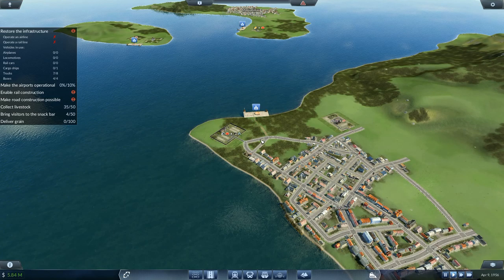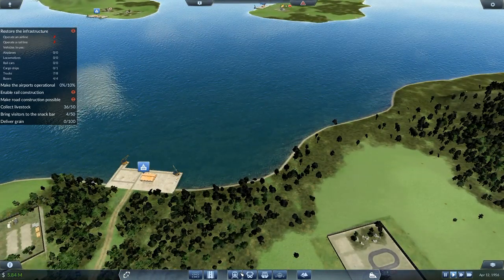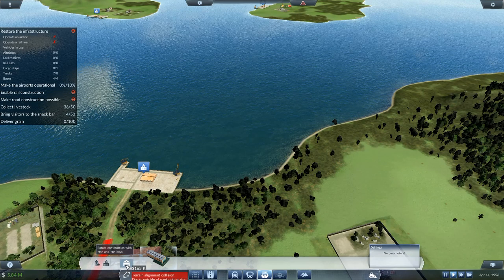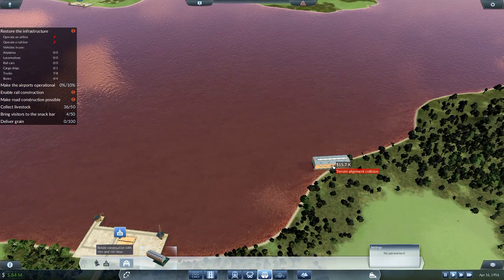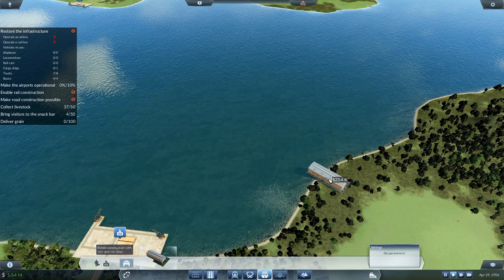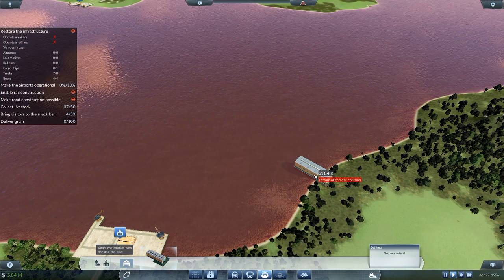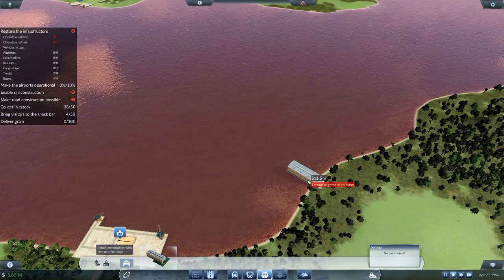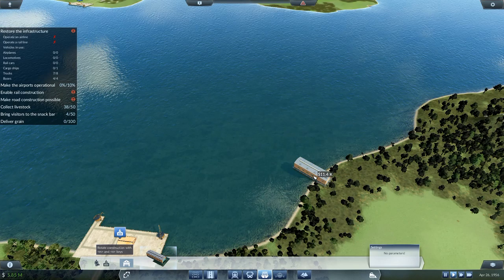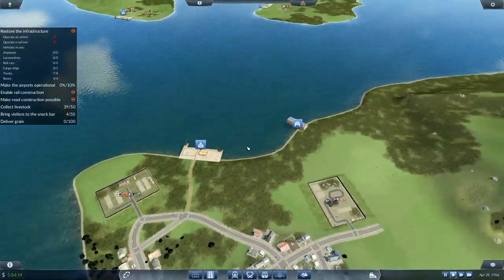I have one ship that I'm allowed to use at the moment — just one, a single solitary boat. So we will go to our boats right here, go to that one, which allows me to purchase said boats. I'll drop you — dock outside of navigable waters. 11,400 — dirt cheap! Right, cargo ships.